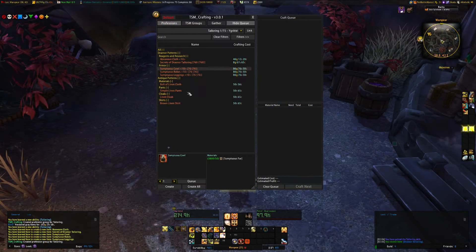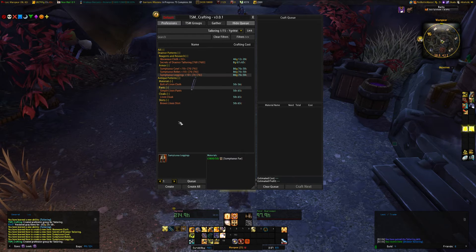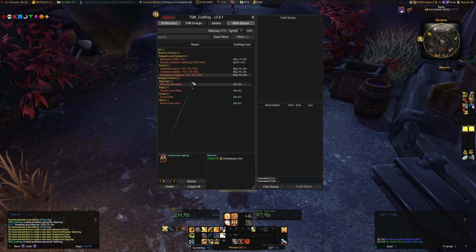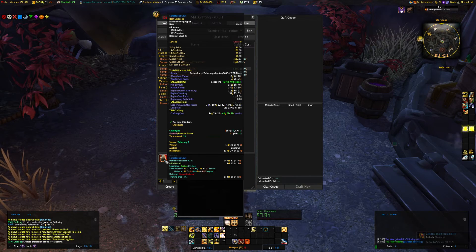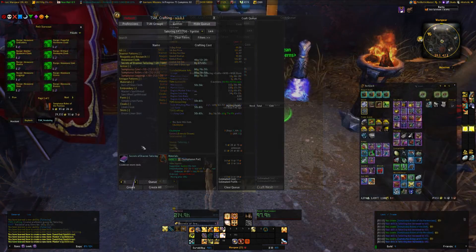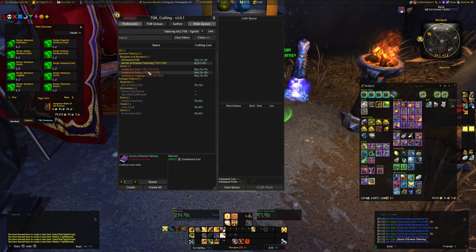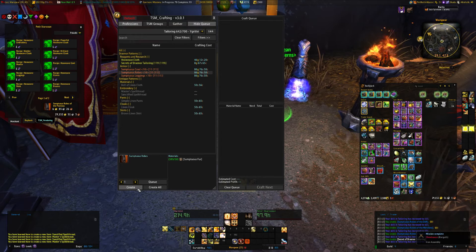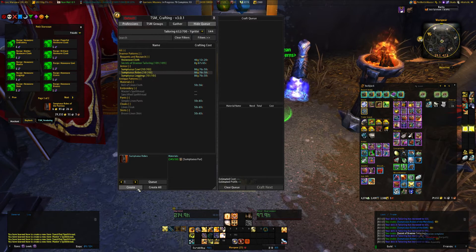Once you're there, you want to find Peter Star Ocean for the Horde, or Stephen Cochran for the Alliance. Buy the Scroll of Draenor Tailoring. At that point you have three choices: head, chest, or legs. Make whichever pattern up until skill 640.